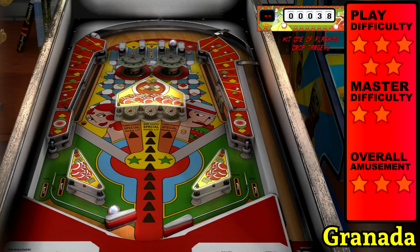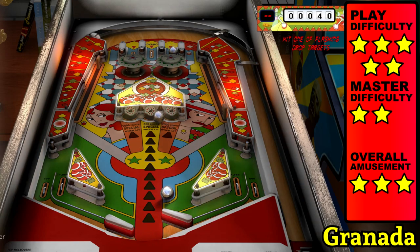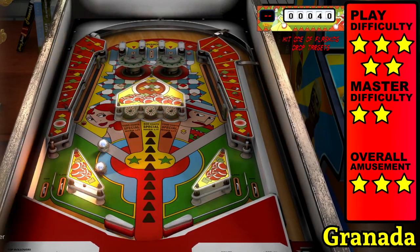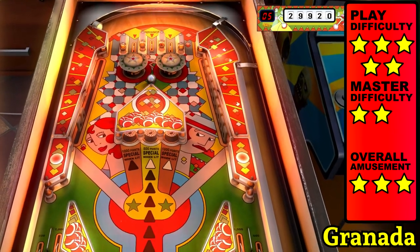Granada is an adaptation from the 1972 Williams Granada with a different layout. Knock down all the targets on one side of the upper playfield to light a special for 10,000 points. Complete rollovers to advance the middle special that adds an extra ball when you ping it. The gap is very wide, and the flippers are short making cradling and angling extra difficult.